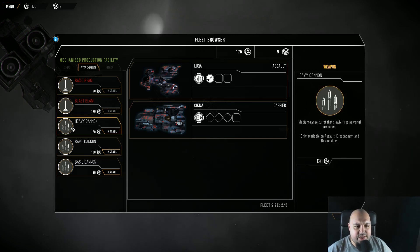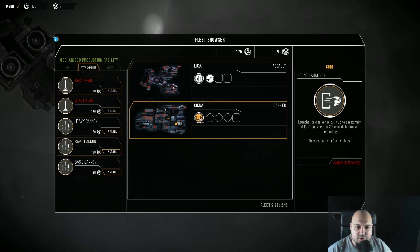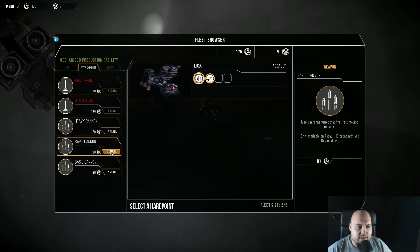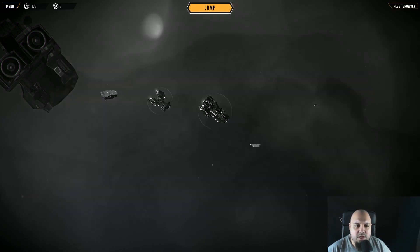I can buy a heavy cannon, basic cannon, rapid cannon. What is this doing? It launches a drone — so I can modify this. Let's actually get the rapid cannon and I'm going to install it. I can only put it in one of those areas. Do I want to replace one of those attachments or not? I'm not sure — let's not do it.